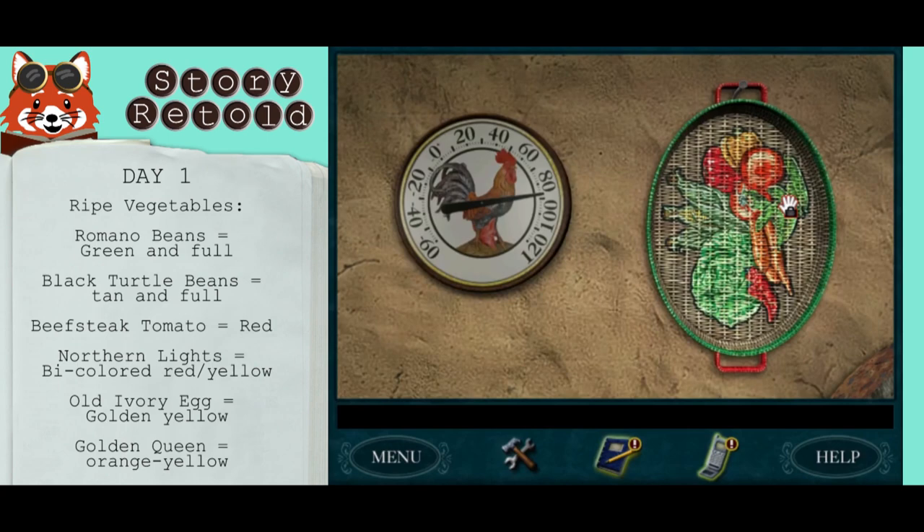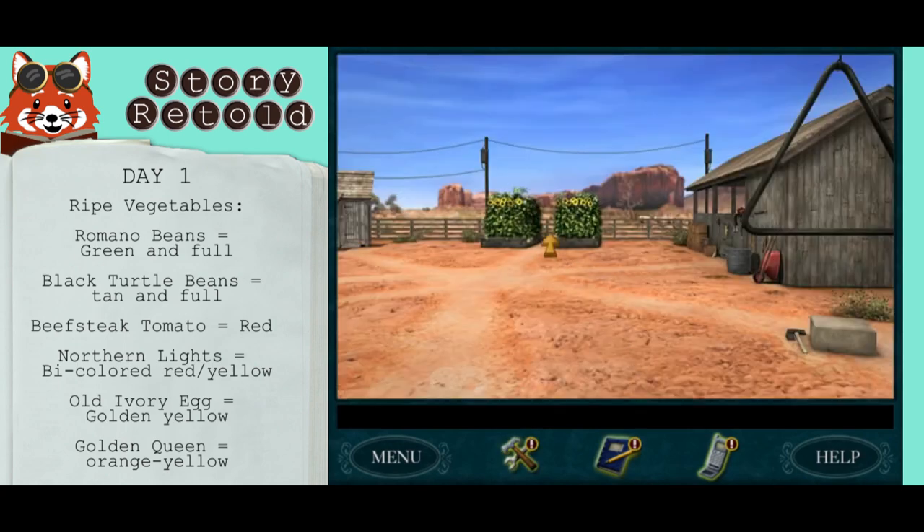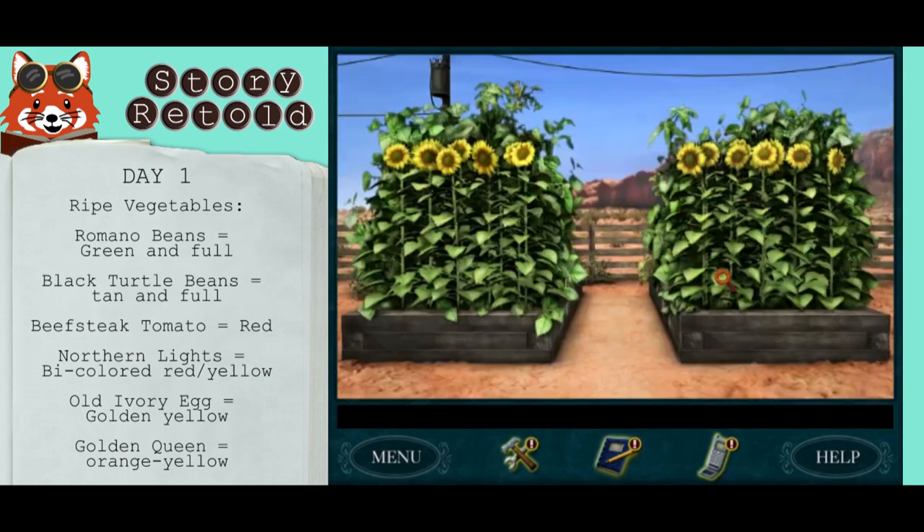Nancy needs to pick ripe vegetables each day on the ranch. Grab the basket that is hanging on the wall by the door near the thermostat.